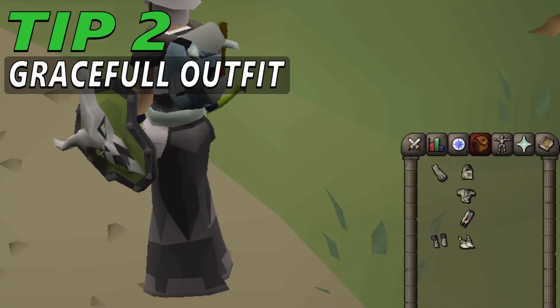Tip 2: Graceful outfit. As your first items, buy the top and legs. Previously, run energy restored 30% faster while wearing all 6 pieces of the graceful outfit. Now the hood, cape, gloves and boots give an individual 3% boost, and the top and legs give 4% each. This adds up to a 20% run energy bonus with an additional 10% bonus for wearing the whole outfit, which matches the previous 30% boost.